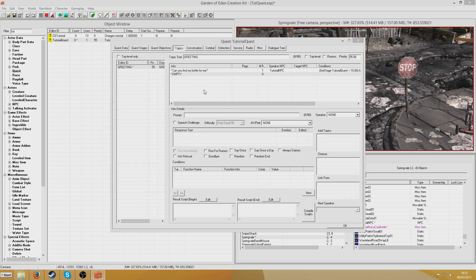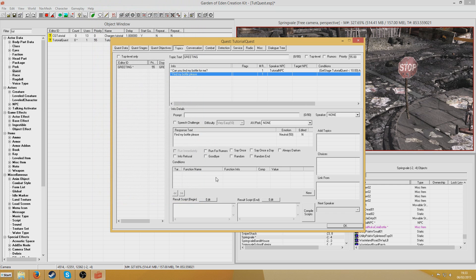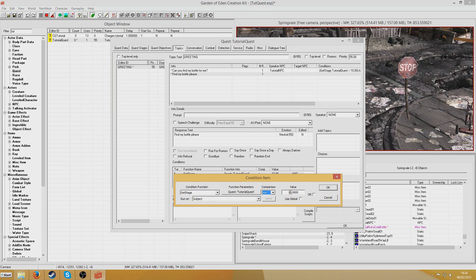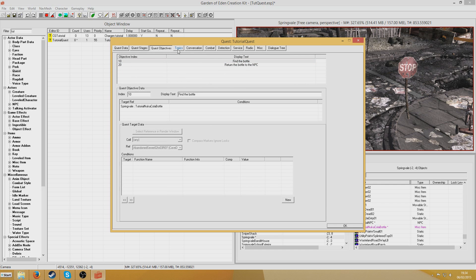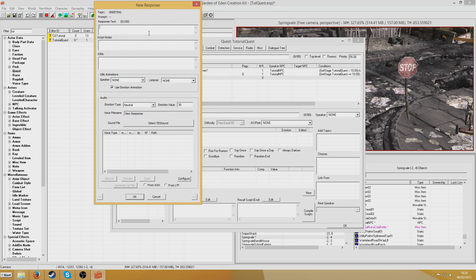I'm going to add another greeting which says 'Find my bottle please.' I'll copy all conditions and paste them in, but this one is going to happen when the stage equals 10 — the stage we defined earlier to search for the bottle. I'll check this as goodbye so that when you speak to him it will be an out-of-conversation dialogue. Then I'll do exactly the same again — another 'Find my bottle please' — but this one shows up when the stage equals 20, meaning the player has found the bottle and is returning it.